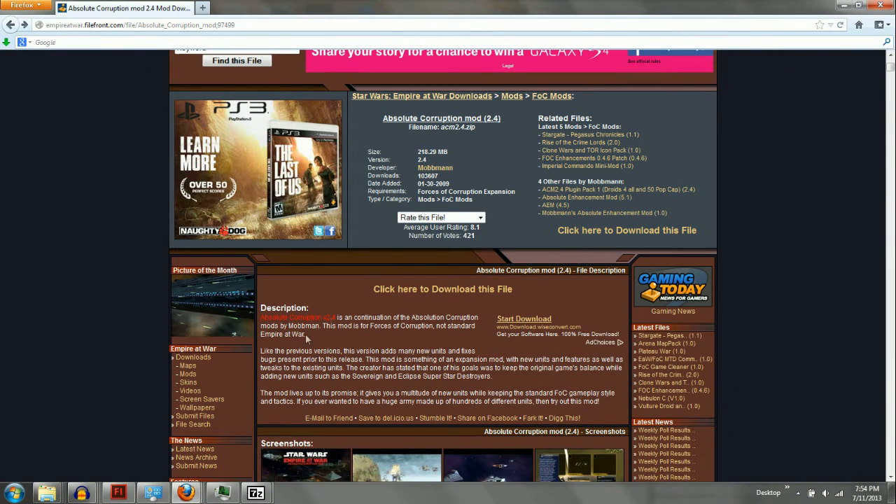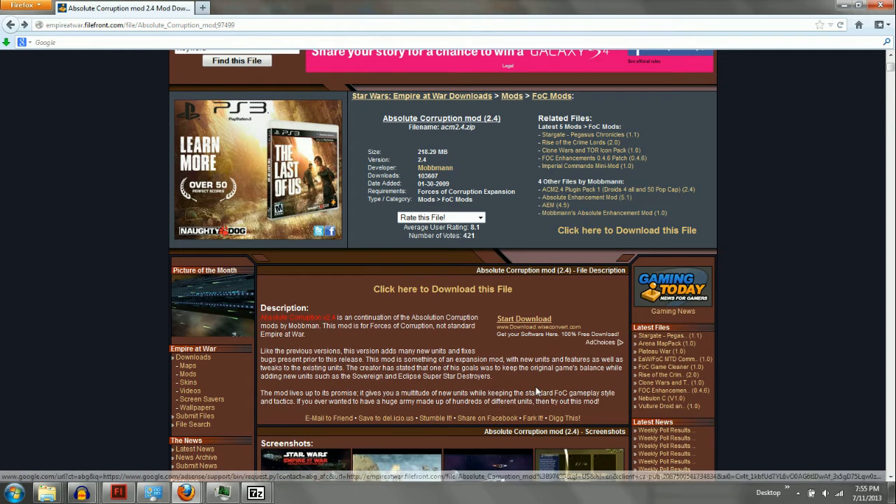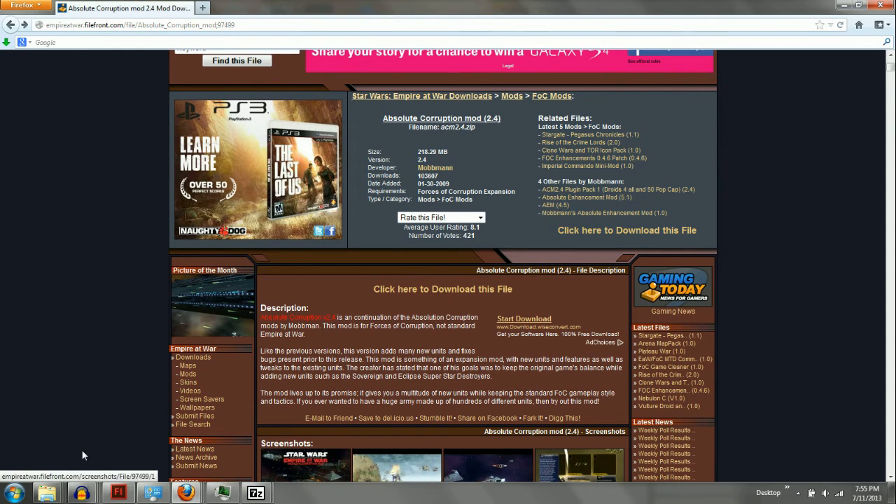Every now and then during my Absolute Corruption mod playthrough I get a comment about how to install it. After the most recent one that sort of ended the series, I figured I'd finally make an actual video about it. The installation is fairly easy, there's nothing that complicated about it, but there's a problem with Windows 7 and I think Vista. If you clicked away you probably should stick around — it's probably the same problem you might be having with another mod or similar installation.